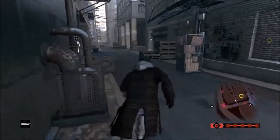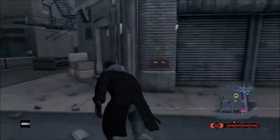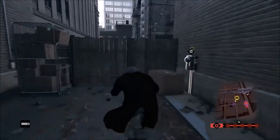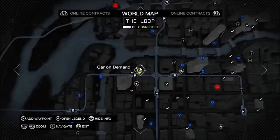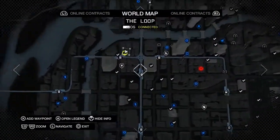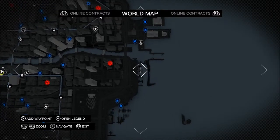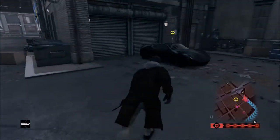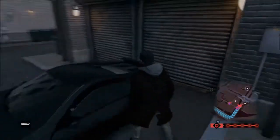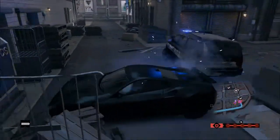First of all, get your 5-star and it really helps if you spawn in a fast car before you do this. When you get to your car, or before, go onto your map and put your waypoint to the nearest dock. It's better the closer you are to the docks and the faster the car.